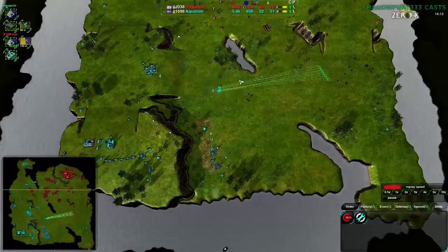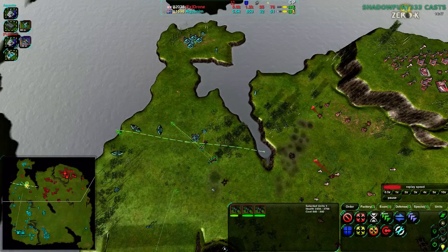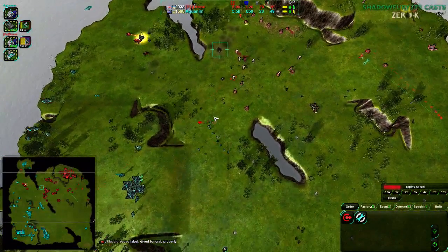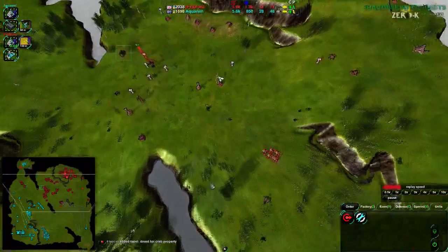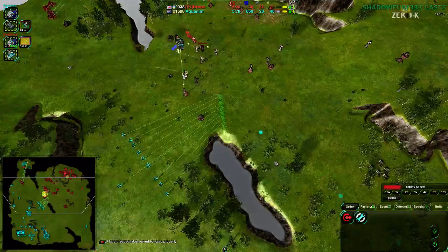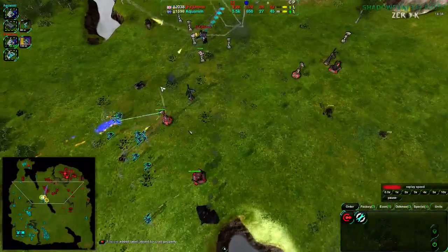With that, Aquanim now retakes the military advantage — they already had the territory advantage. Drone is splitting them off, cutting it off right here, taking the north side, making sure there's no easy way for Aquanim to defend that, and cutting down on Aquanim's economic advantage. Because of the fact that Aquanim has been very aggressive, Drone has a lot of reclaim to work from, so they can easily get back to economic parity — in fact they already are — and from there take military parity.